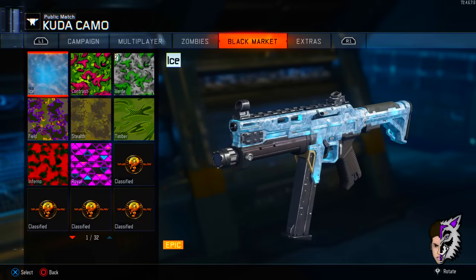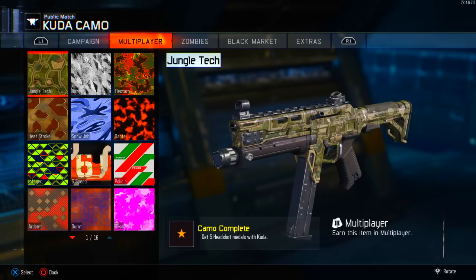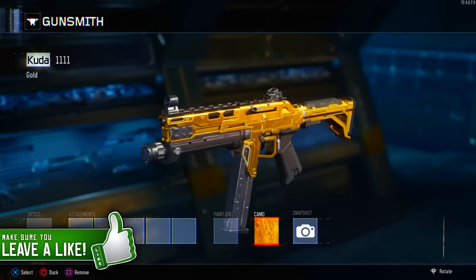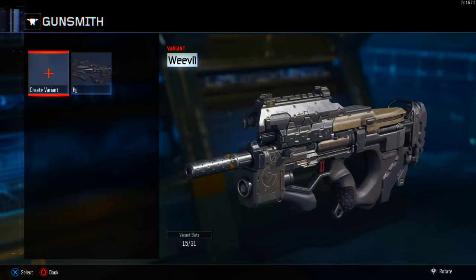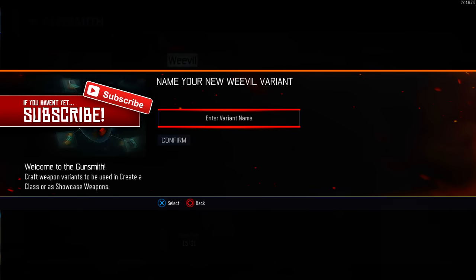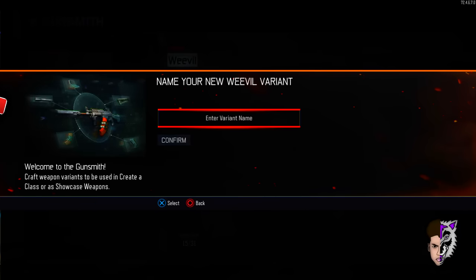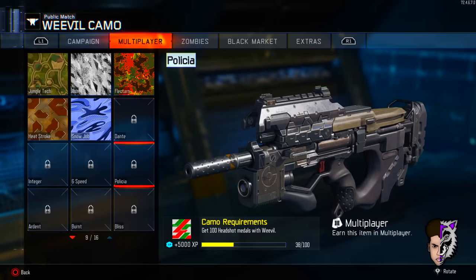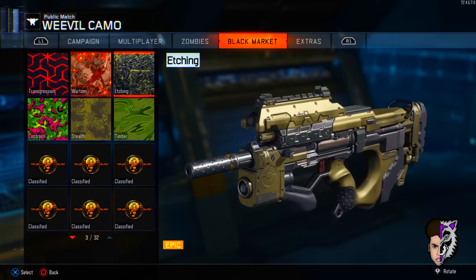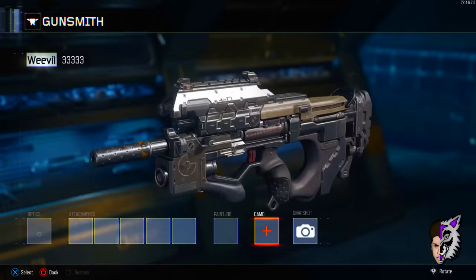Pick the camo you want, which in this case is going to be the gold, but you can actually choose one from the black market, zombies, multiplayer, campaign or extras. Now click on gold. Now back out, go to the weapon you want and create a variant as well. This variant you're going to want to name it 3-3-3-3. Confirm this as well. And now go to camo — just making sure I don't have the gold camo for this weapon. As you guys can see, I don't have a gold camo at all. Just making sure that this glitch is not fake.